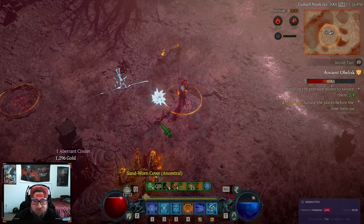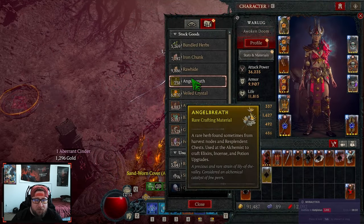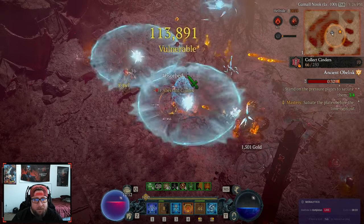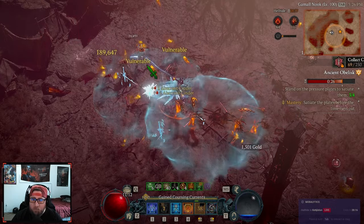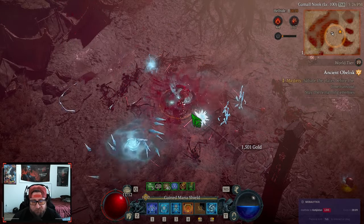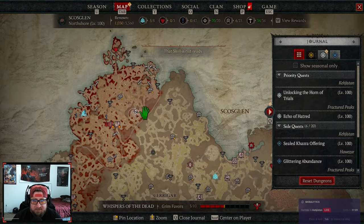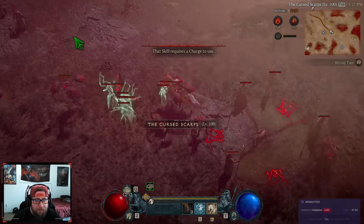As you continue farming many elites, you should get plenty of Angel's Breath. In one run I was able to get around 280 the first time I did the event method, and only about 190 just spawning the Blood Maiden — a little bit less, but the Blood Maiden method is slightly faster. If you want to combine this with Iron Wolves Honor reputation, I suggest doing the Blood Maiden. If you're strictly farming Angel's Breaths, the event method is definitely the better strategy.